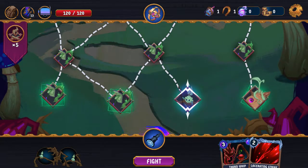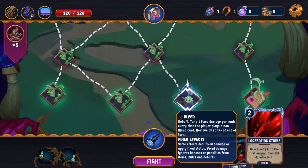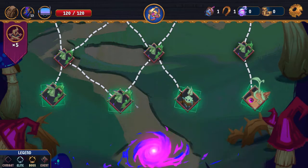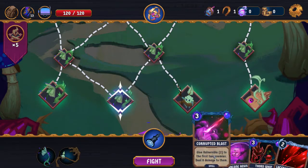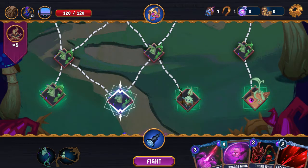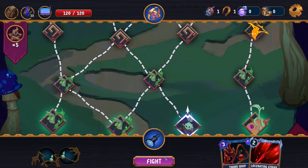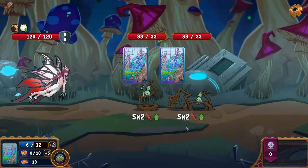Last Rating Strike also changed — it now applies Bleed 1 to the first enemy and deals 6x2 damage to it, which means it is more damage. It used to be 4x2 and used to give Vulnerable 2. It's a Bleed source, which is nice. Corrupted Blast is unchanged and it's still good. Thorn Whip is also changed — you now get Reflect this turn per damage dealt. Which is very bad for us because that is only useful if you don't evade, and we're planning to evade.